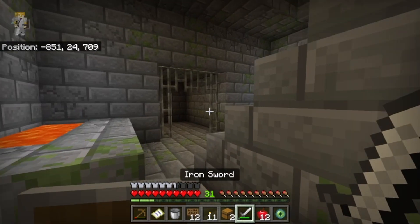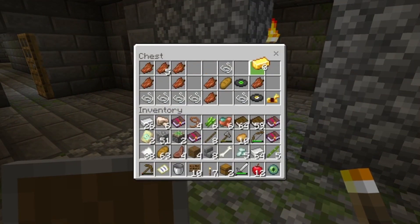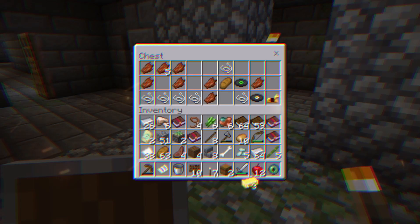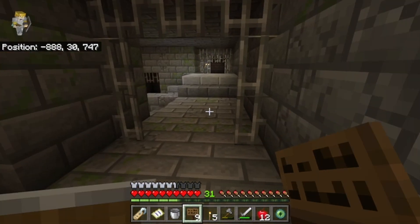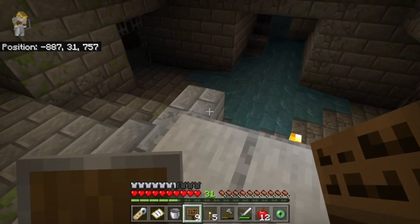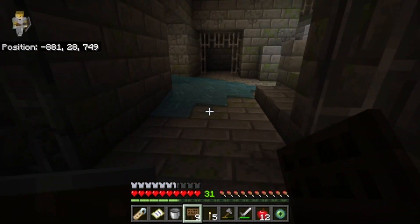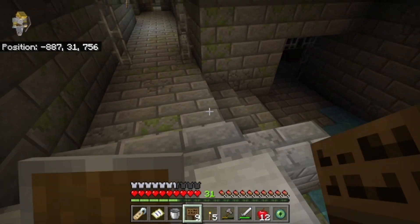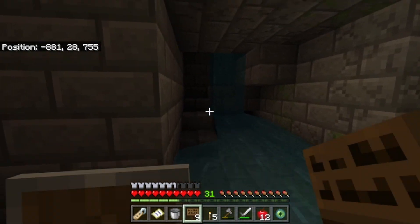We actually found it. Need to loot this place up. Look at all of this. No, we don't need the spruce no more. We've got the music discs. That's crazy. I guess that was the stronghold for us. Gonna be back for you next time.